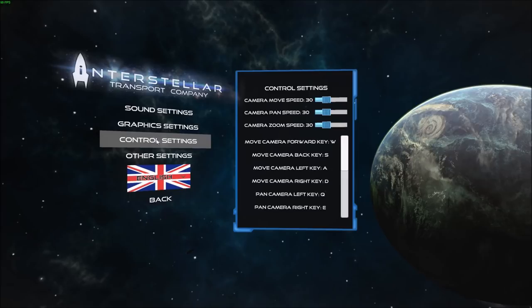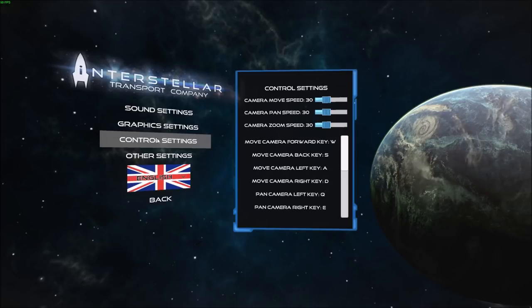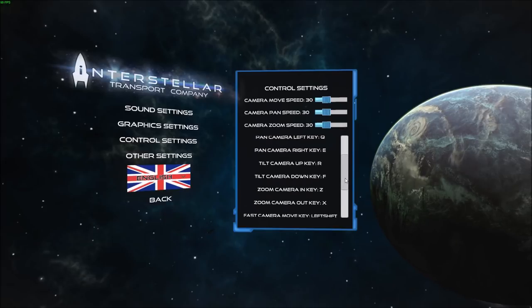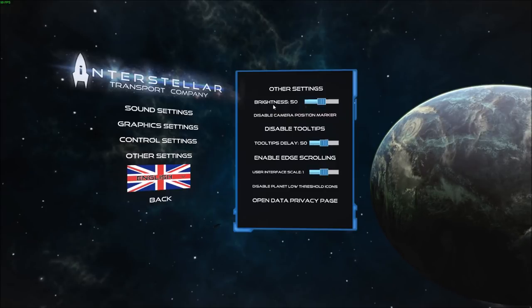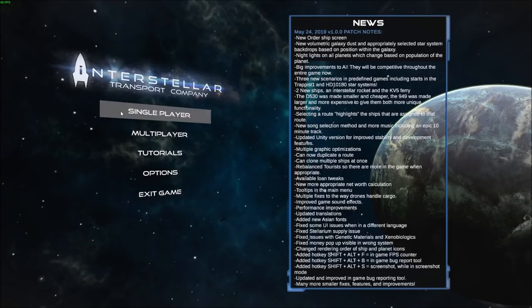Control settings — not a whole lot to worry about. Your basic WASD keys will do most of the work, and you can use the mouse through the scroll wheel or left and right buttons to perform quite a few functions. Additional keys are available if you want them. Under other settings, you've got brightness, tool tips, edge scrolling, and so on — very basic menu options to get us started.